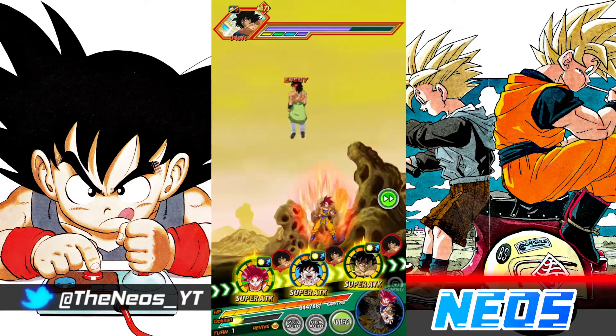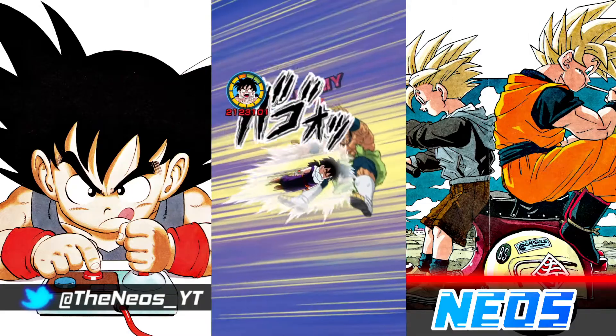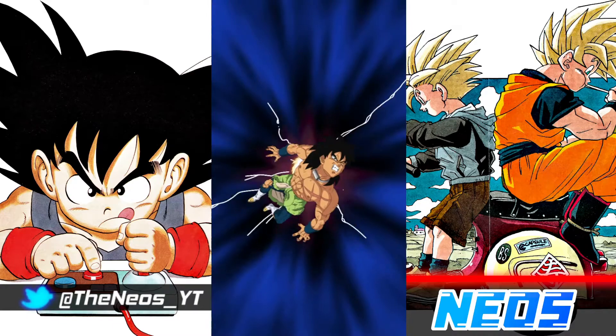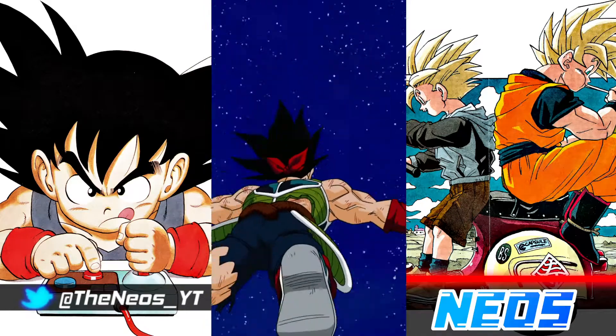AGL Kid Gohan will definitely help in the AoE phase and with his general support. I'm really hoping we can get through this Red Zone Broly stage. We have one of the Bardocks in turn two, so ideally we want to try and get to the AGL Broly phase - I think turn five or turn six.